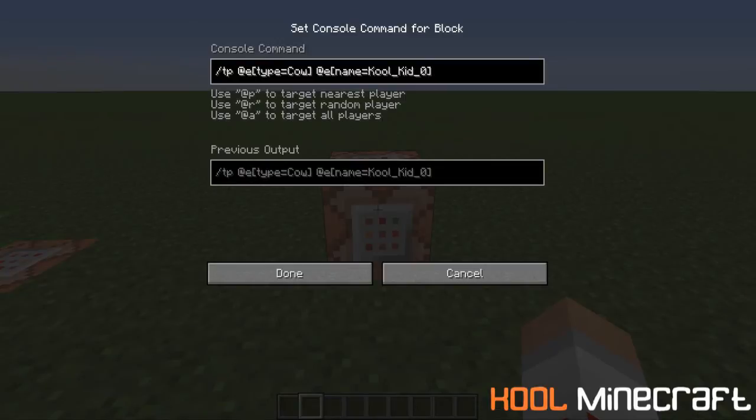So this is a teleport command — what we're doing is teleporting an entity, which is a cow, to myself, which is this part of the command.